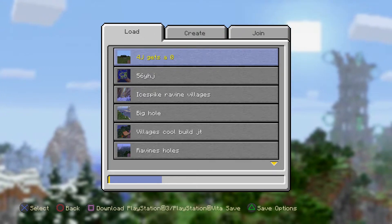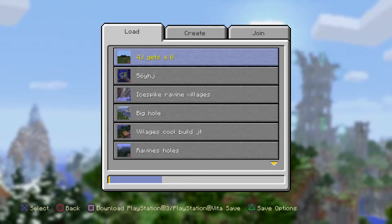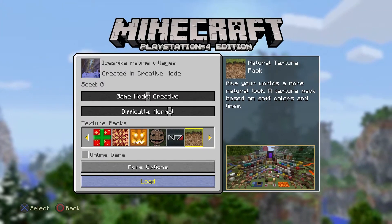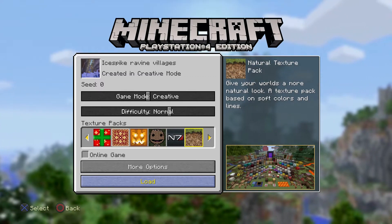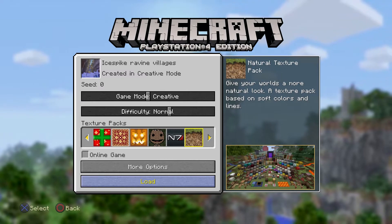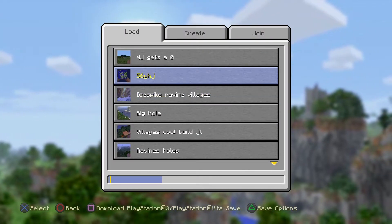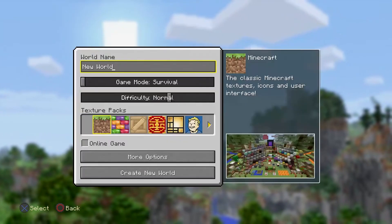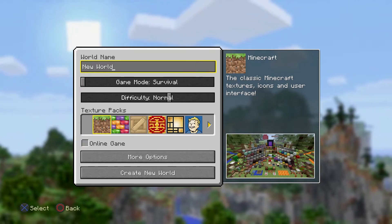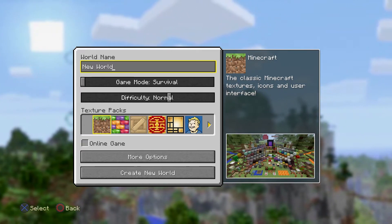Because even if you create a world with a random seed, it's still going to come back as zero. So if you actually want to remember what your seed is, I don't know if when they fix it all the seeds will change from zero to the actual seed. So if you're typing in new seeds right now, make sure that you actually type it in right here at the world name, because if you don't, you might not ever figure out what the seed is.